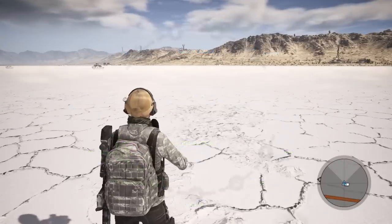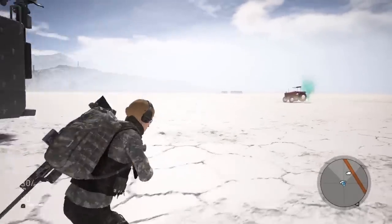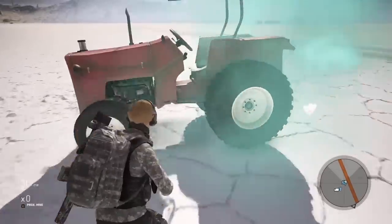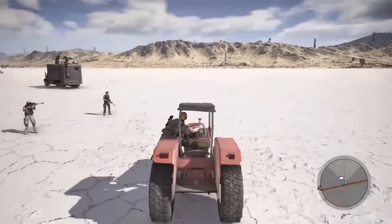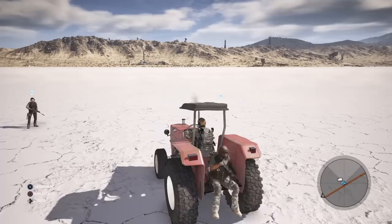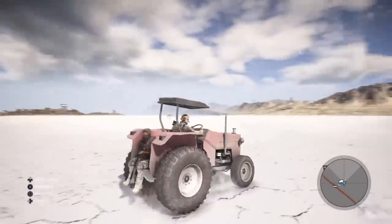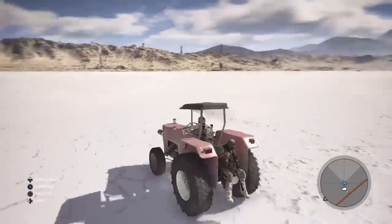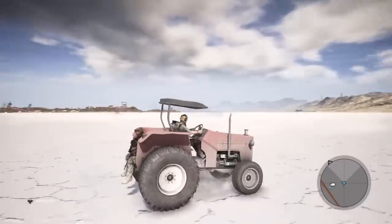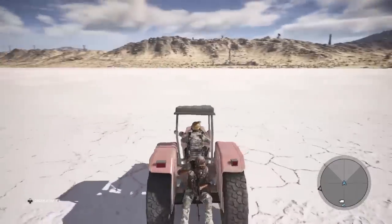Here we have the tractor — yes, they put the 'ultimate getaway vehicle' in the game. You can now summon a tractor. I was making a joke when I called it the ultimate getaway vehicle, but it can hold one passenger. Actually, I dare say this is probably faster than that supercharged sedan. Wow, I think it's actually faster than the sedan — how about that!